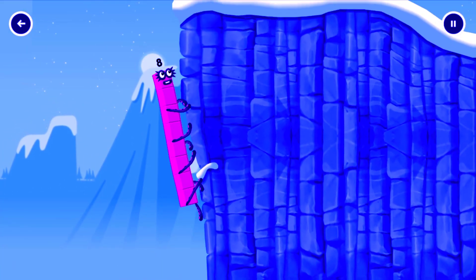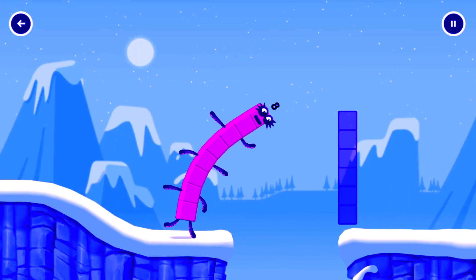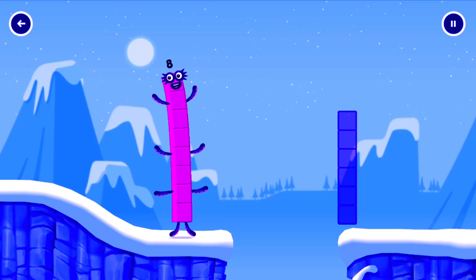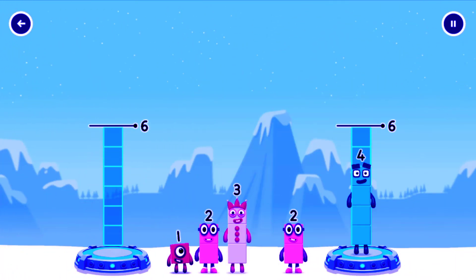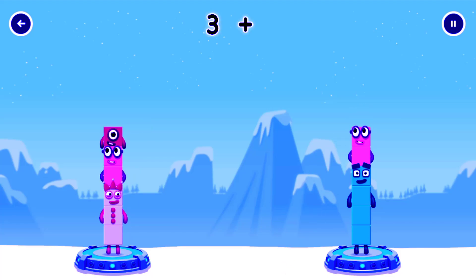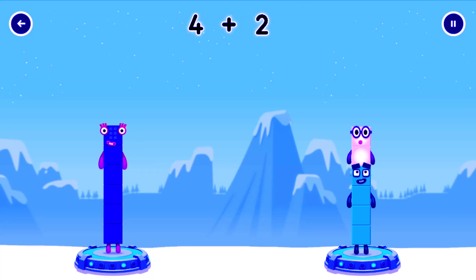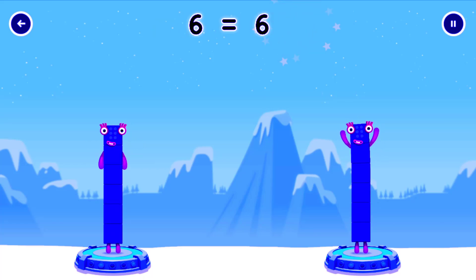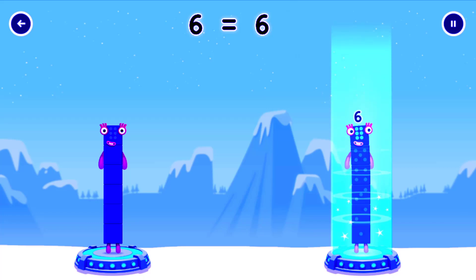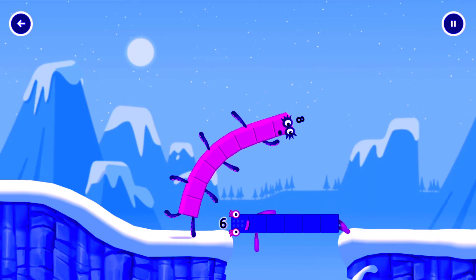I am 8! Octoblock coming through! Share the number blocks evenly to make 2 groups of 6. 1, 1, 2 — correct! 3 plus 2 plus 1 equals 6. 4 plus 2 equals 6. 6 equals 6.